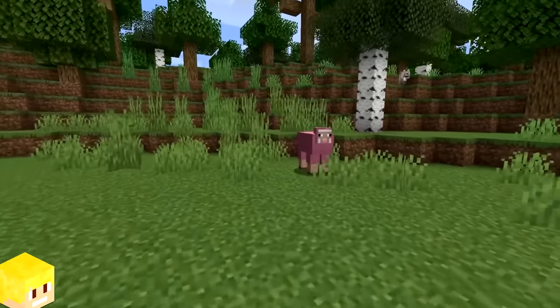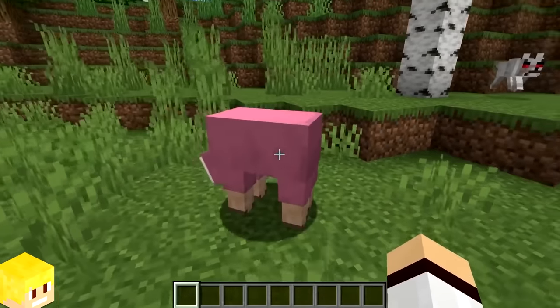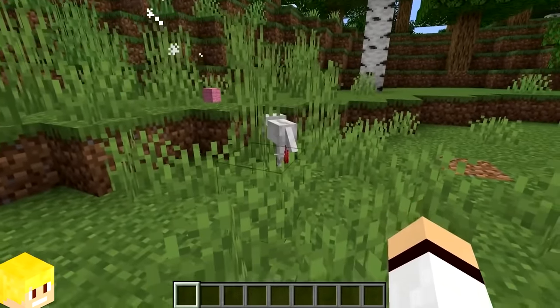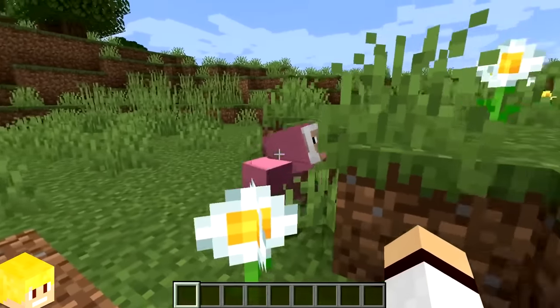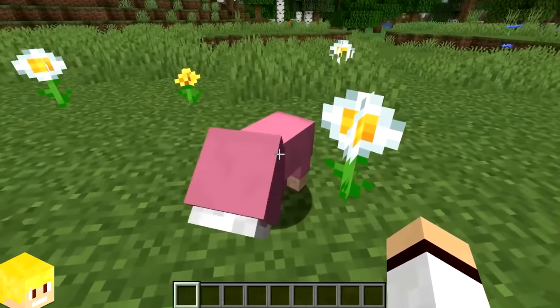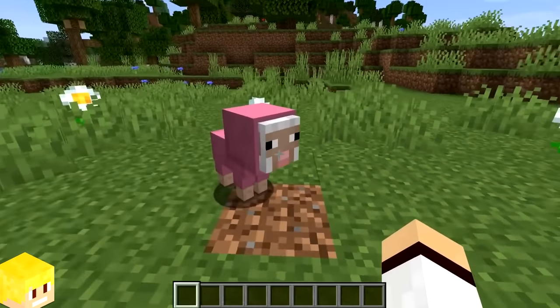Pink sheep are very rare mobs which can naturally spawn in Minecraft, as there is only a 0.164% chance of a pink sheep spawning as a replacement for a normal sheep. But things get even rarer — there is a 0.0082% chance of a baby pink sheep spawning. If you find that mob, you are extremely lucky.